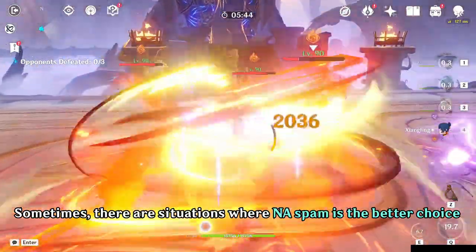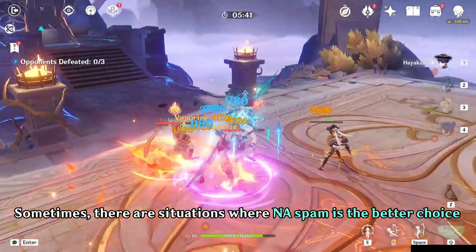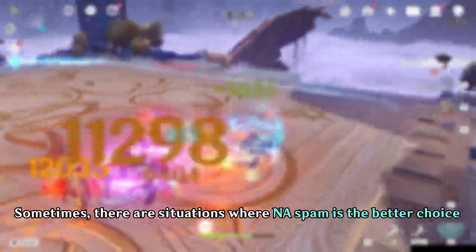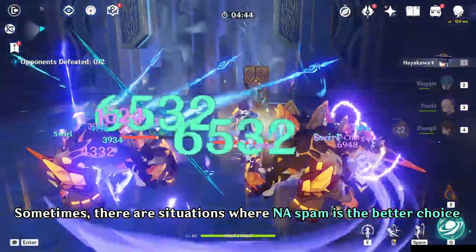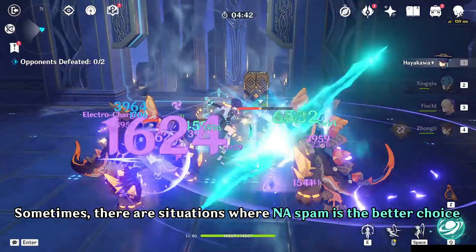But there are some situations where normal attack spam is a better choice, such as using his signature weapon, using Yunjin in your team, or using Wanderer as an on-field enabler team composition. We will talk about all of that later.